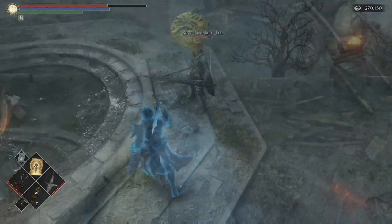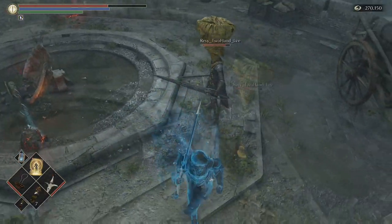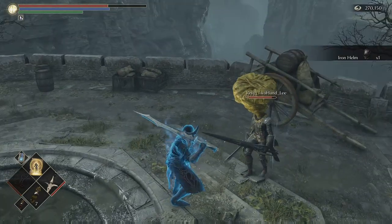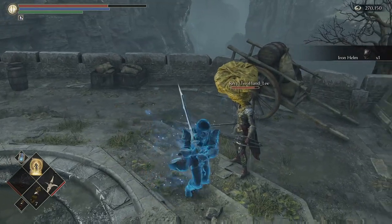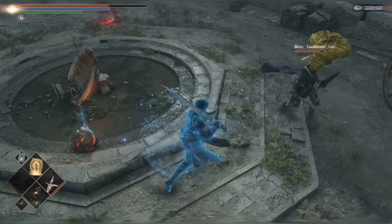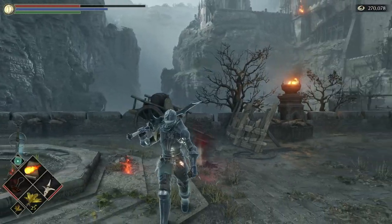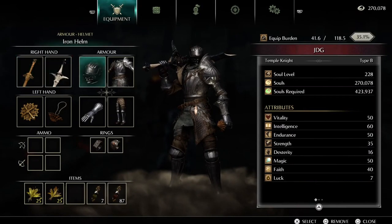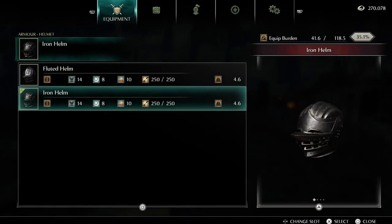Load whichever character you want this item to be on. Once again put your summoning sign down and have your friend re-summon you. When he drops the item, just pick it up and you'll have the helmet on your main character. And there we have it — how to get the iron helm on your main playthrough. I really hope this video has helped you; if you're still unclear leave me a comment below and I'll try and respond to you.